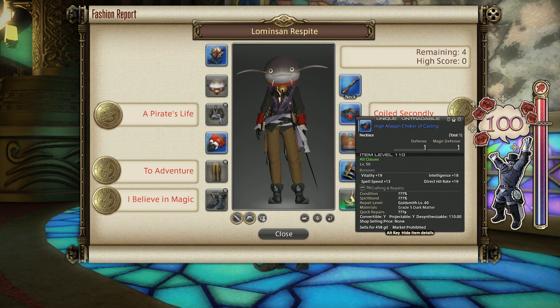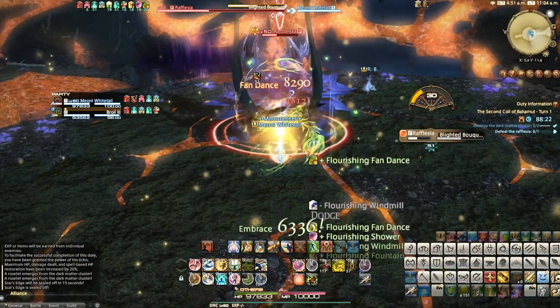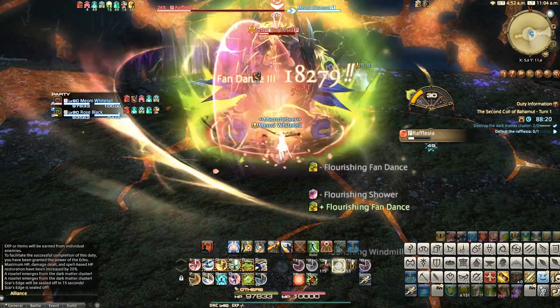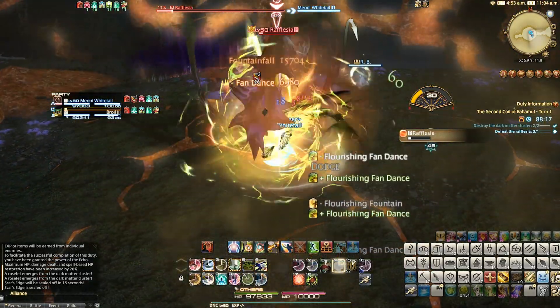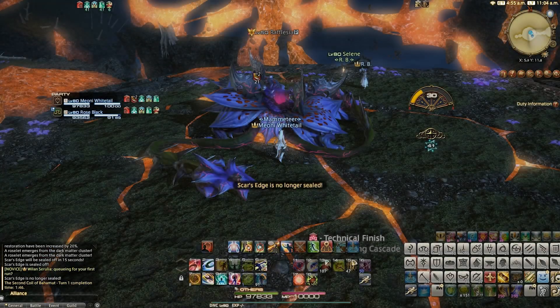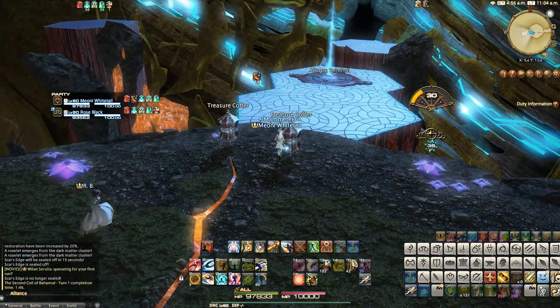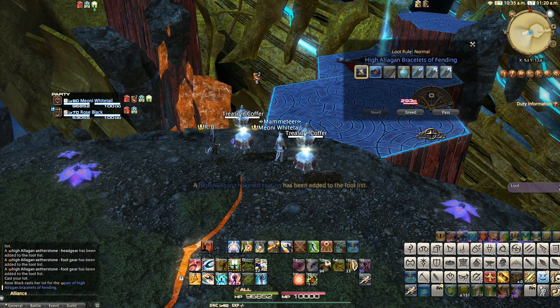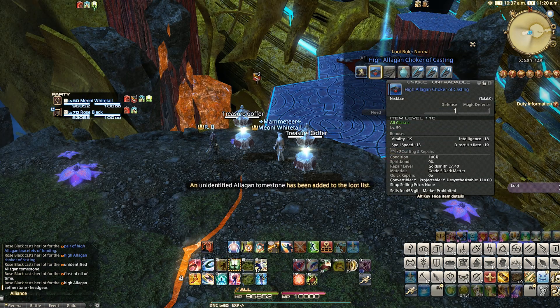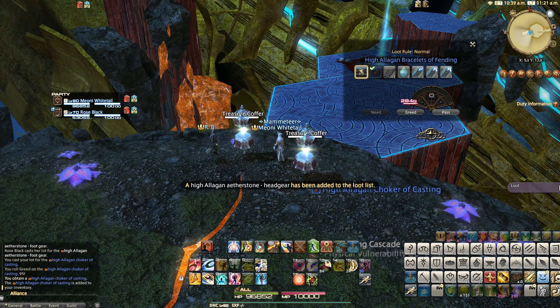Finally, I went with the Allegan Choker of Casting for the neck slot, and this drops inside the Second Coil of Bahamut, turn one. In addition, the Fending Choker, Healing Choker, and Slaying Choker drop from the Second Coil turn two, and the Aiming Choker drops from turn three. It can take some time for them to drop with all of the RNG involved and other items that can drop, such as Helms and Shoes, but shouldn't take too long if you've got about half an hour spare.